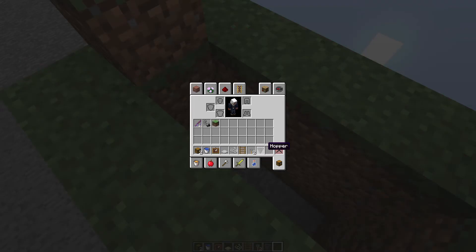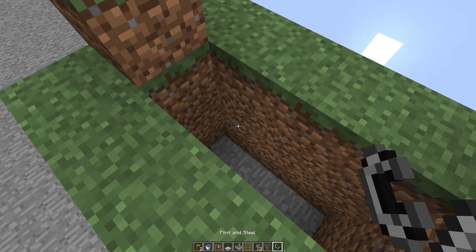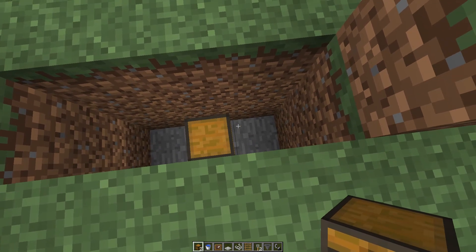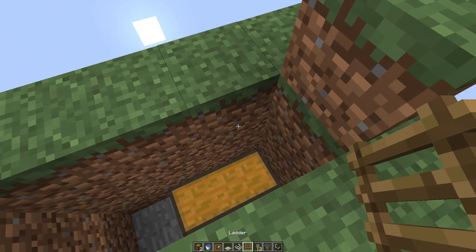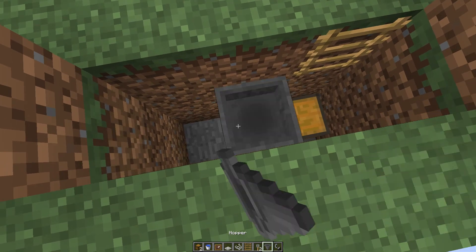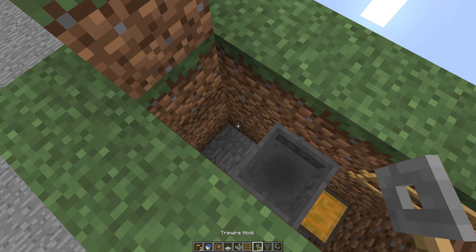Get rid of that block, get rid of that item. Now you put your hopper there, your chest there, your chest there, your ladder there, your hopper, your chest there.